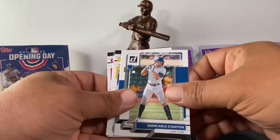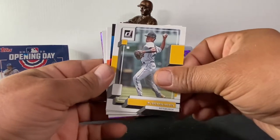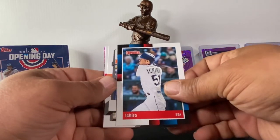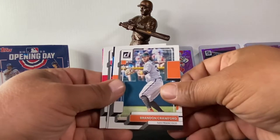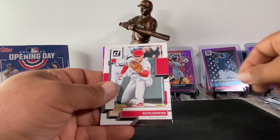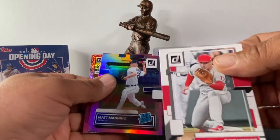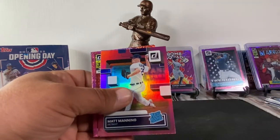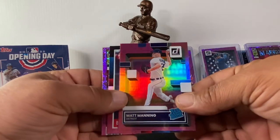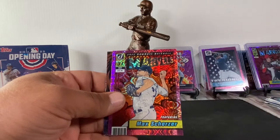Why are you not reading any of the names? Oh, you were talking — Giancarlo Stanton. Bryce Harper, I could probably pronounce them better than you too. Ichiro. Brandon Crawford. Jose Ramirez throwback, Rhys Hoskins. Man, I'm tongue-tied — look at the corners in this pack, all jacked up and janky. Who's this guy — Matt Manning rated rookie pink! Brandon Lowe pink throwback — shots fired.